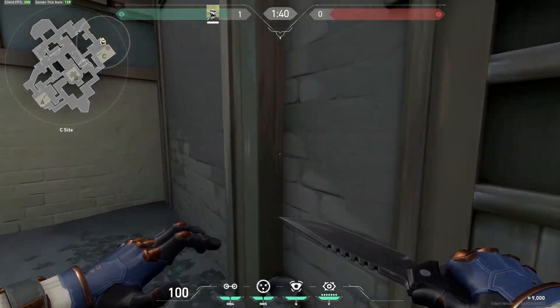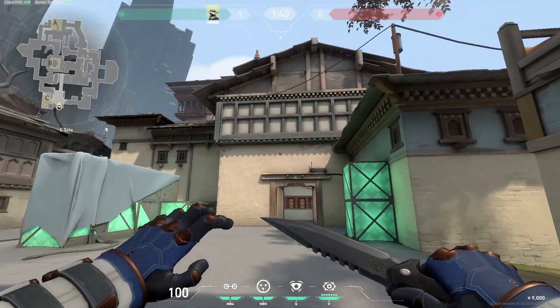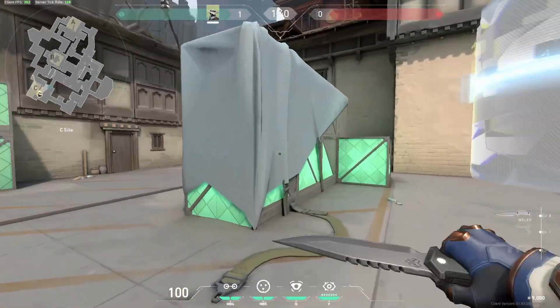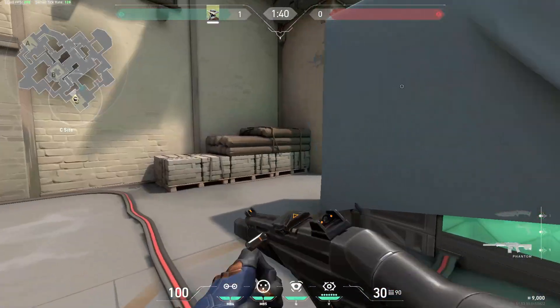Use this one-way cage either on attack or defence. Not only does this cage block line of sight from garage, it'll also let you catch anyone trying to push out from garage into the C site. You can play it from multiple angles.